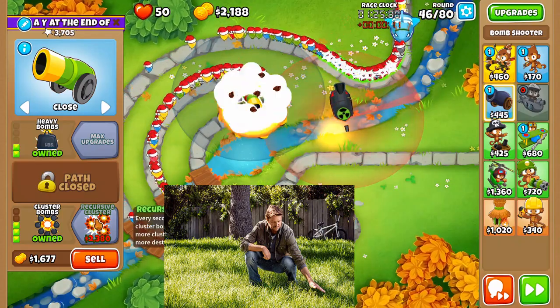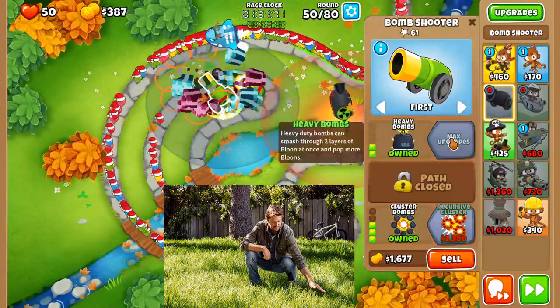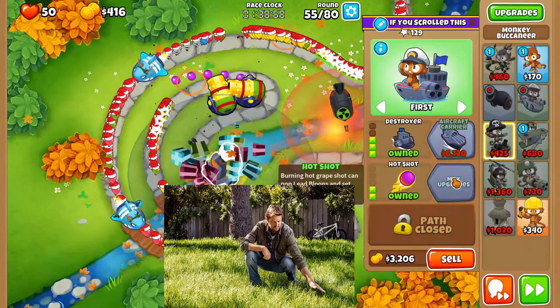As soon as we're at around $1,500 again, send it to round 46 — whoops, meant 46, not 45. Then we're going to get recursive cluster. Then we're going to get another cluster bombs, a 2-0-3. And send to round 55, get another recursive cluster.